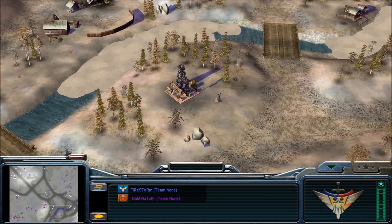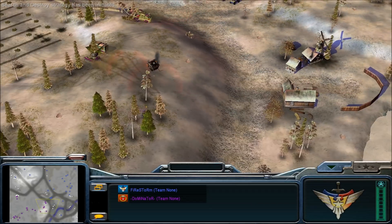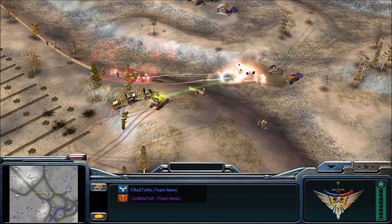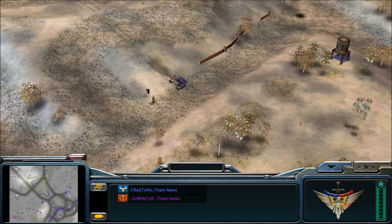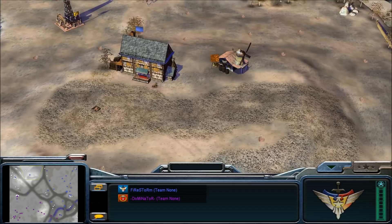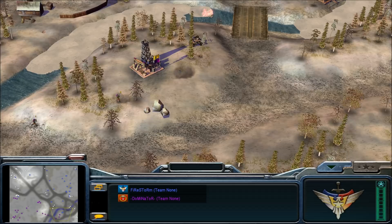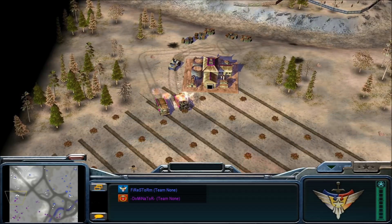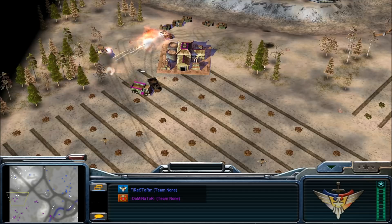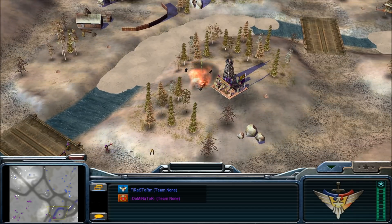The minigunner goes down to the humvee. Firestorm has search and destroy but no capture upgrade yet. Small fight breaking out — outpost is out of position and so are the humvees. Firestorm loses a humvee and sends another down. Firestorm picks off a ranger who still doesn't have the capture upgrade. A humvee harasses the supply trucks — very nice. Dominator finally goes airfield, but loses to the humvees.